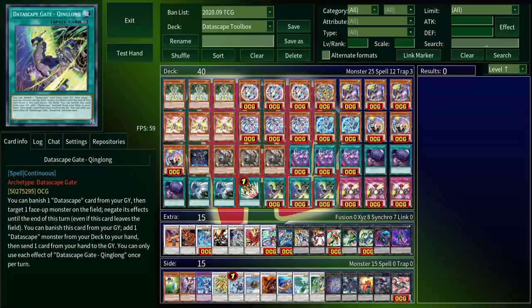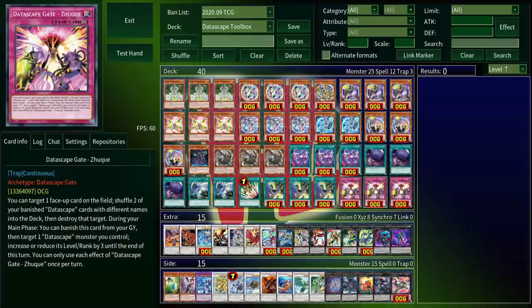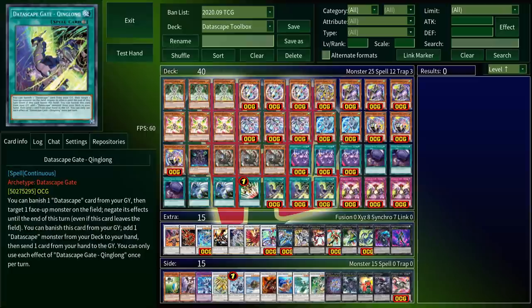As for those spell traps, the two continuous ones have graveyard effects. The trap can be banished to modulate levels, like I said before, and the spell can be banished to search a monster — though you also have to discard a card after you search, which can further complicate things.